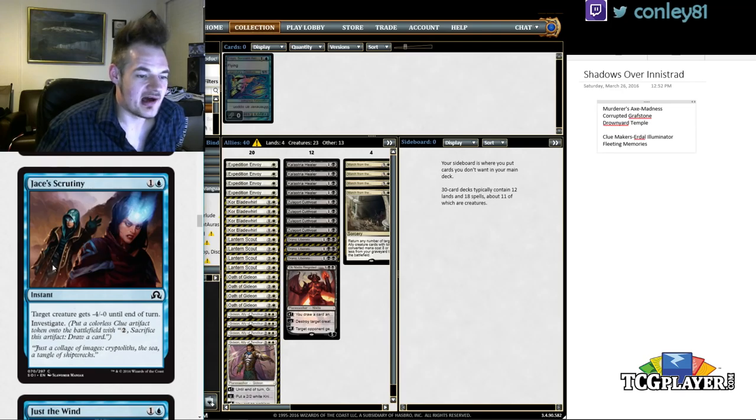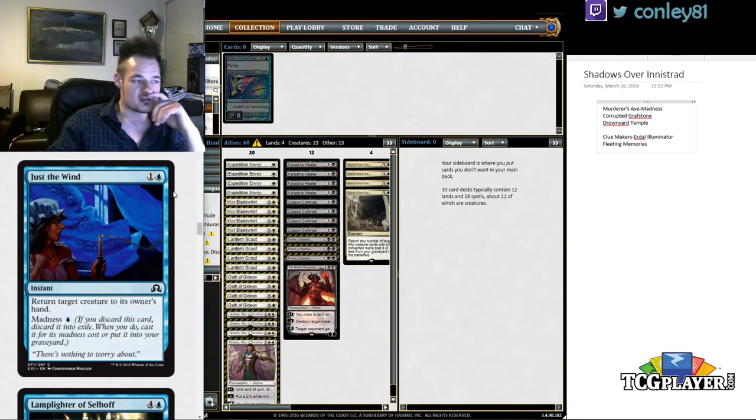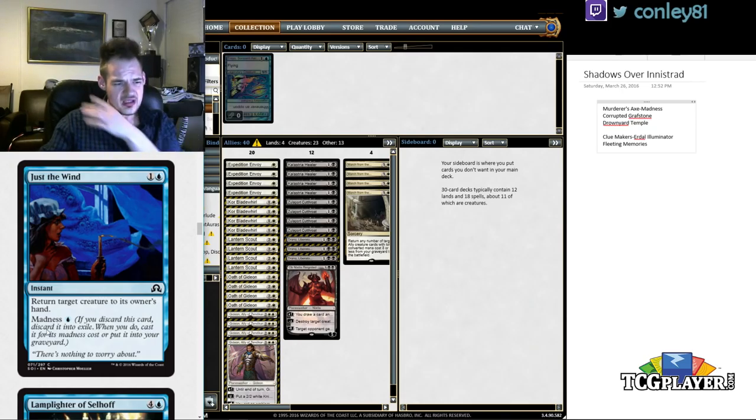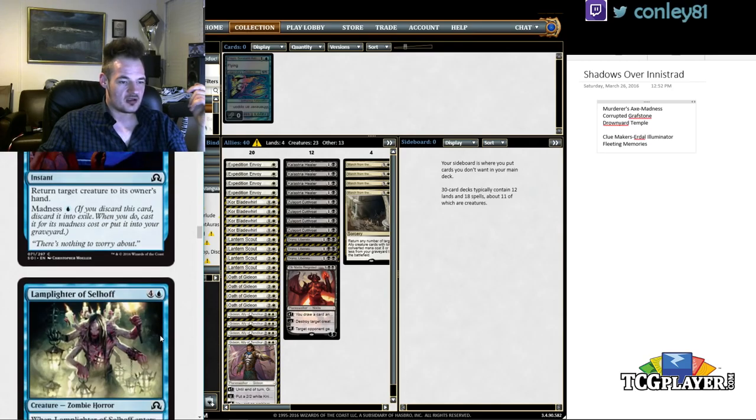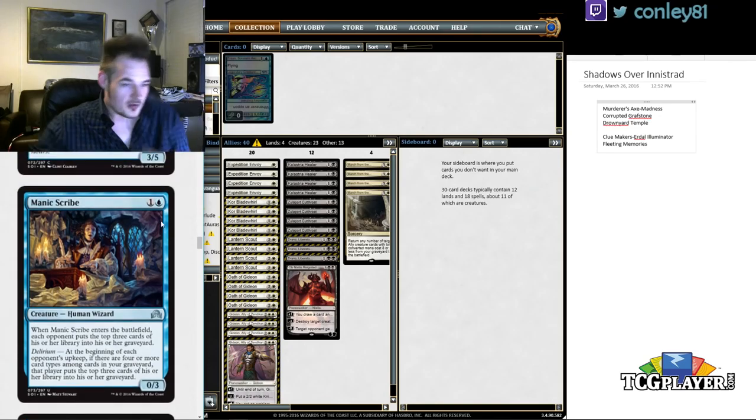There's a wind effect — reduces a creature's power — which I don't love nearly as much as the zombie bounce spell that makes opponents discard. But the idea of a madness bounce here is neat. It's a very small effect that will go in very few decks, but it's a niche playable I like. There's also a five-mana zombie that lets you draw a card and discard a card if you control another zombie.